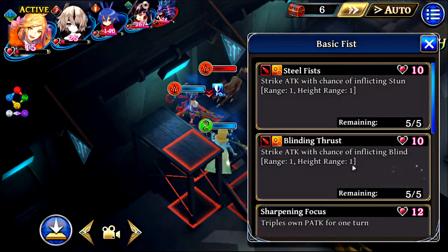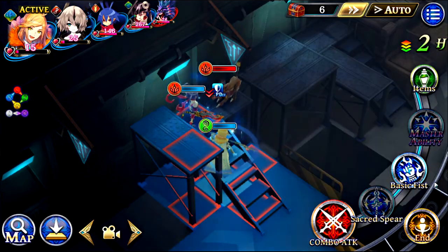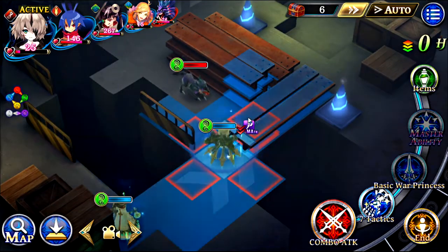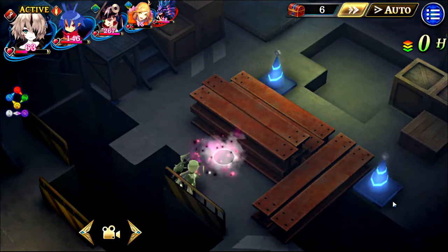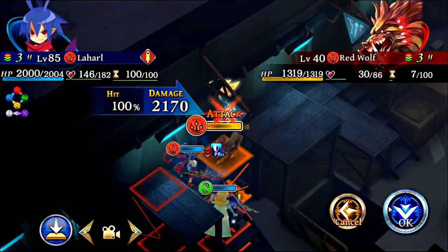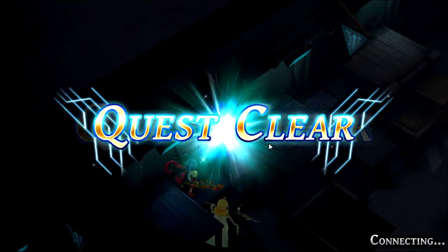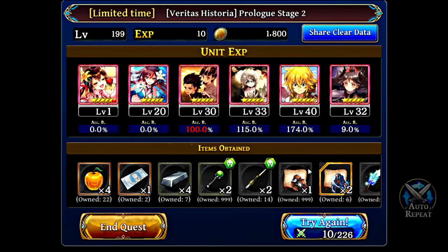I have Grim Reaper on him. Why did I give him that mana increase? Not Grim Reaper — Necromancer. Counter. That was another reason why Laharl was so good. Not a lot of characters have Necromancer either. We used to get them left and right, but now all of a sudden they just kind of disappeared.